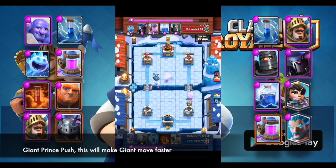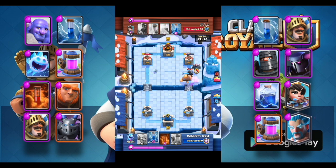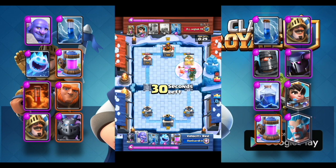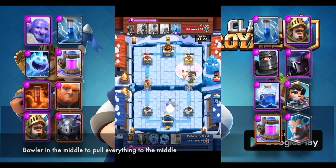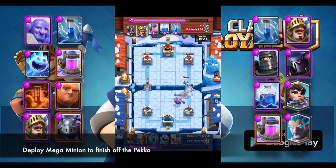This will make the Giant move faster. Poison around the tower to kill everything surrounding. Bowler in the middle to pull everything to the middle. Deploy Mega Minion to finish off the Pekka.